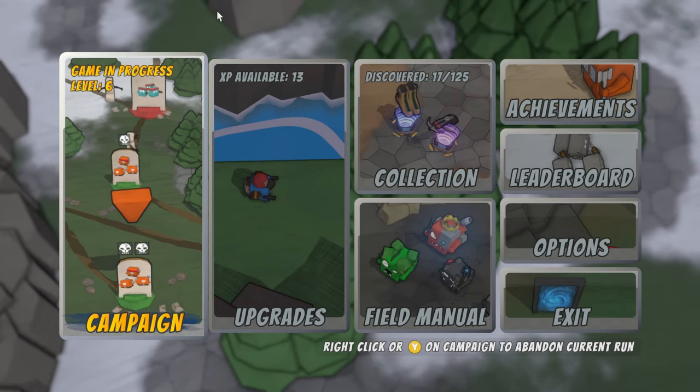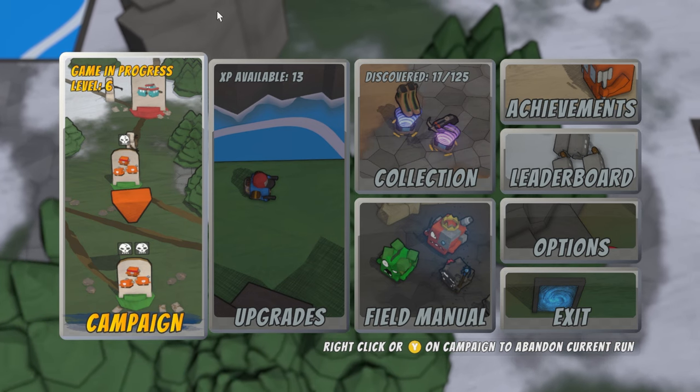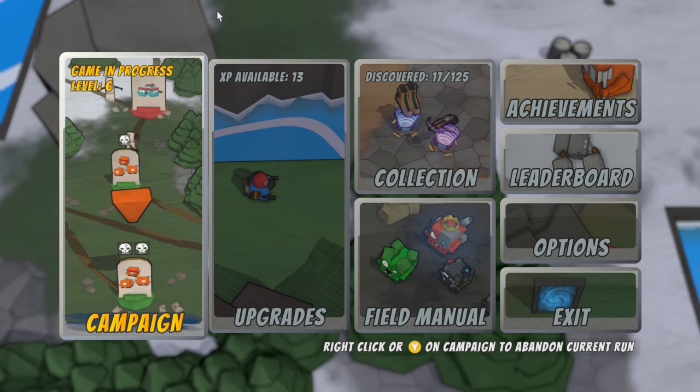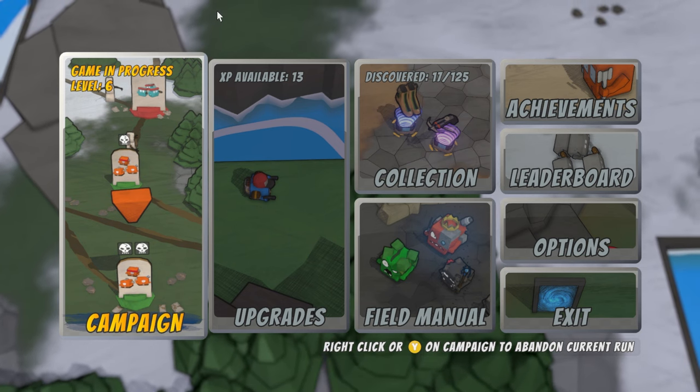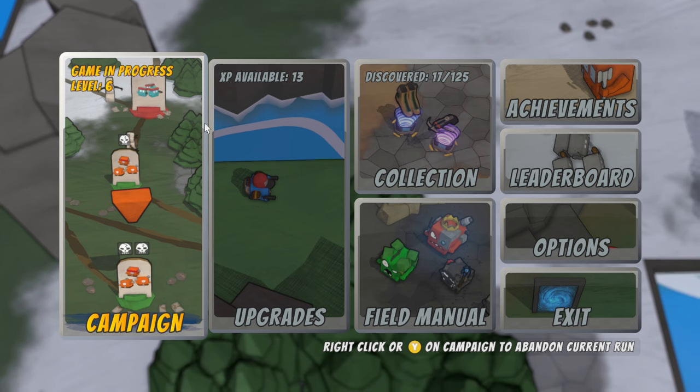Greetings everybody, Guzzle here checking out a new game for you today. This is Cubed and Dangerous. It is a top-down shooter roguelite with an interesting sort of inventory and equipment system. But anyway guys, without any further ado, let's jump in.